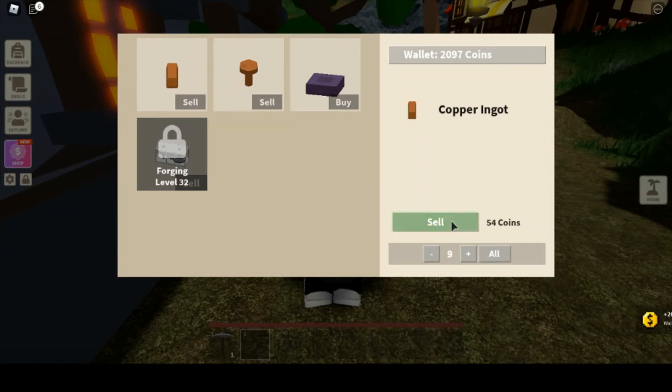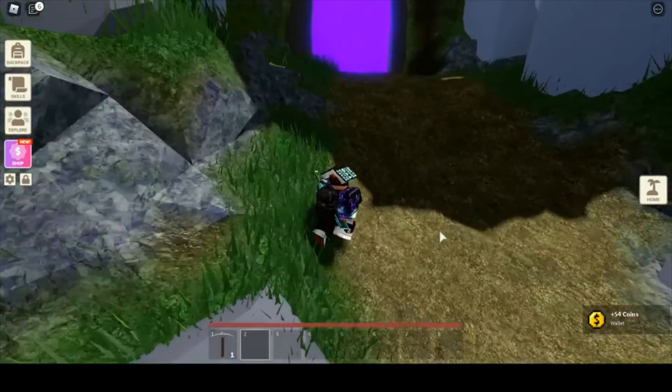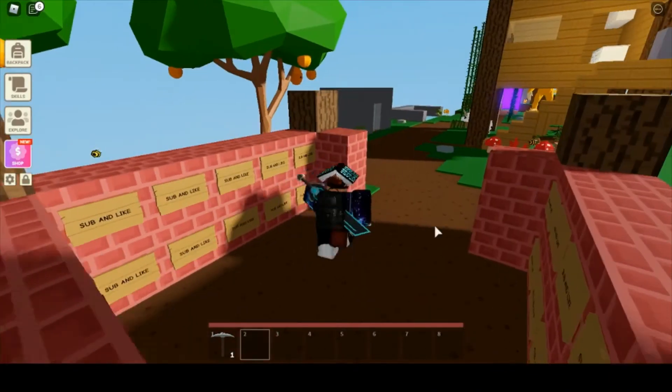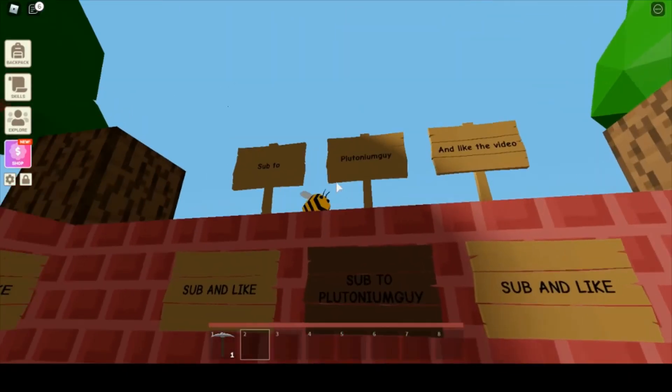You can also sell the copper ingots — I'm going to go ahead and sell all of these too. They're not nearly as valuable, but if you can't get the copper press but you happen to have the drill, that still gets you a lot of money. It's not a cheapo process, I promise.